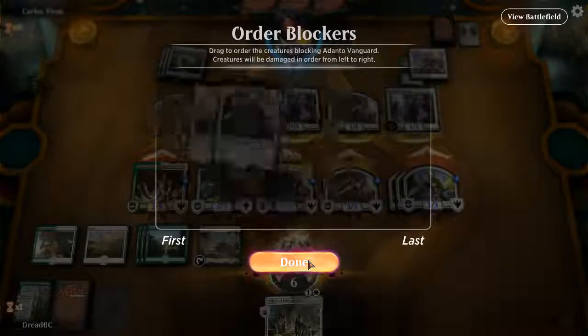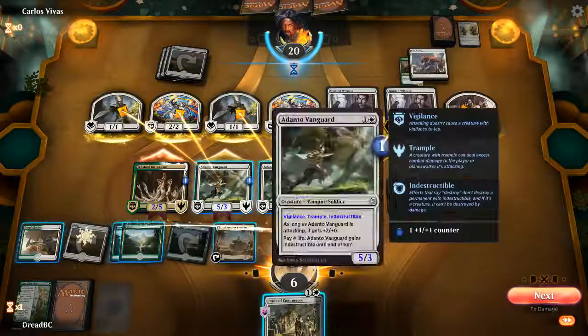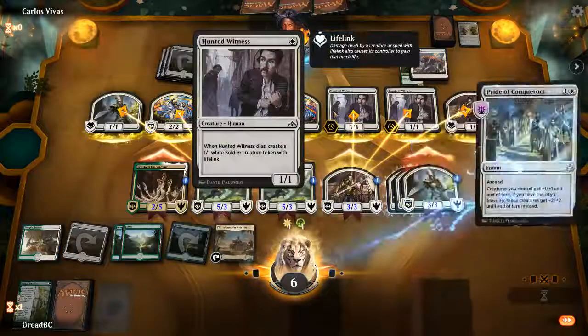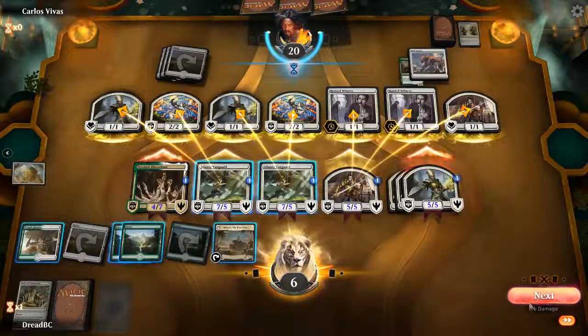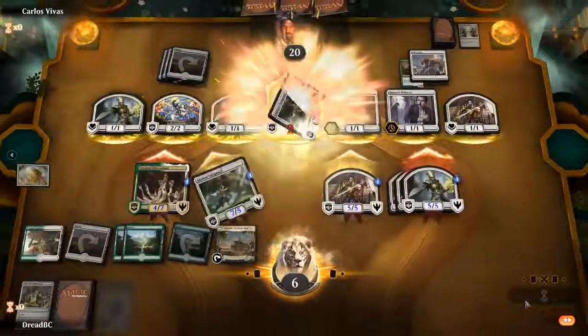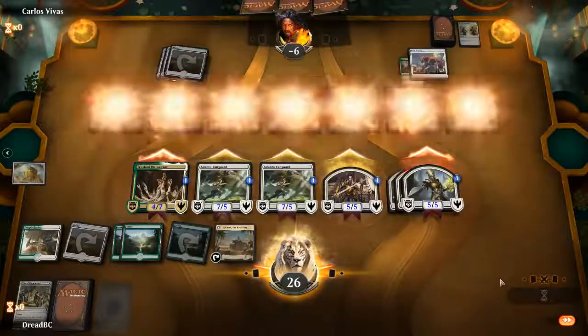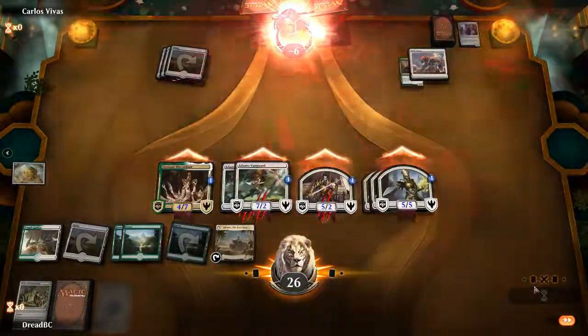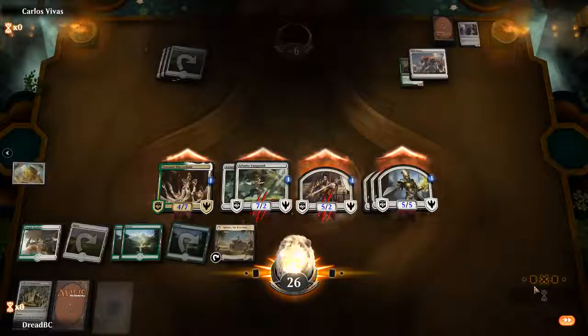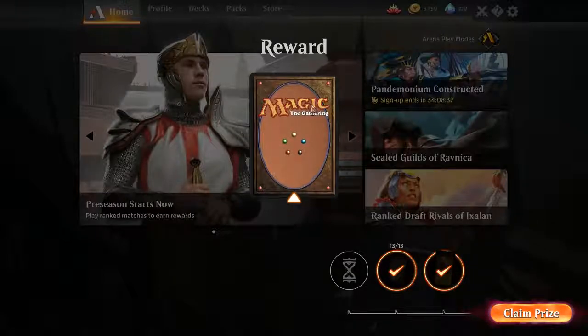I believe this is going to be game set and match. Just in the event that something terrible happens, we're going to tap our mana correctly. Make them all big McLarge huge. Redo our damage. Boom, boom, boom. Yep, that was just enough. Oh boy. That Song of Freyalise — let me tell you. Underestimated card. I love that thing.